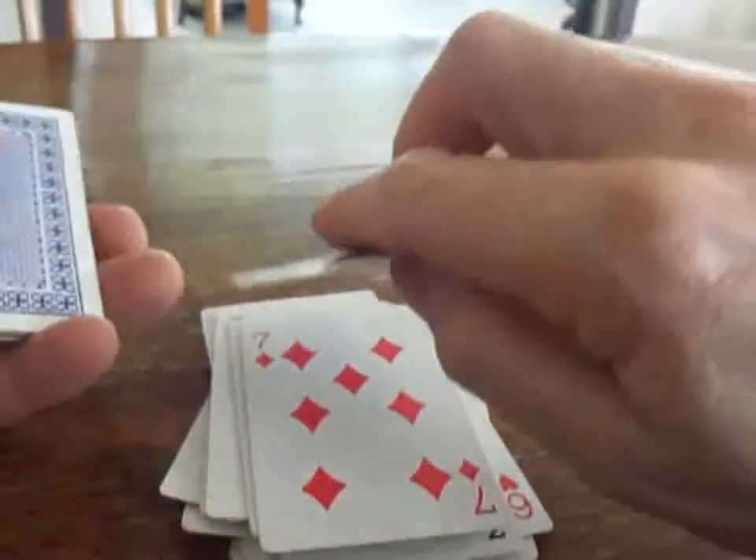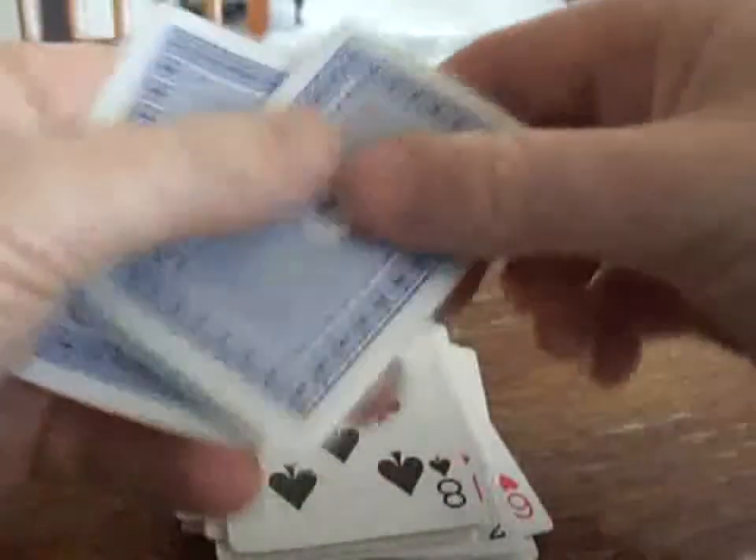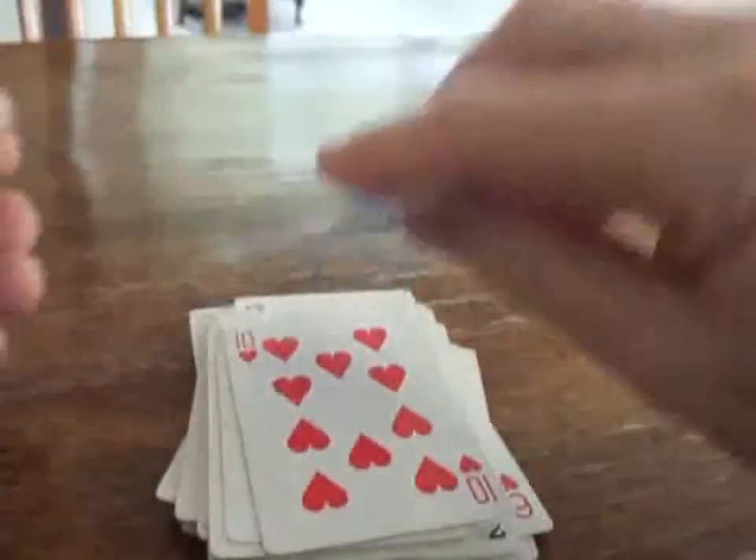Jack, queen, king, ace, two, three, four — here's a hit. Five, six, seven, eight, nine, ten, jack, queen, king. And now you turn the deck over.